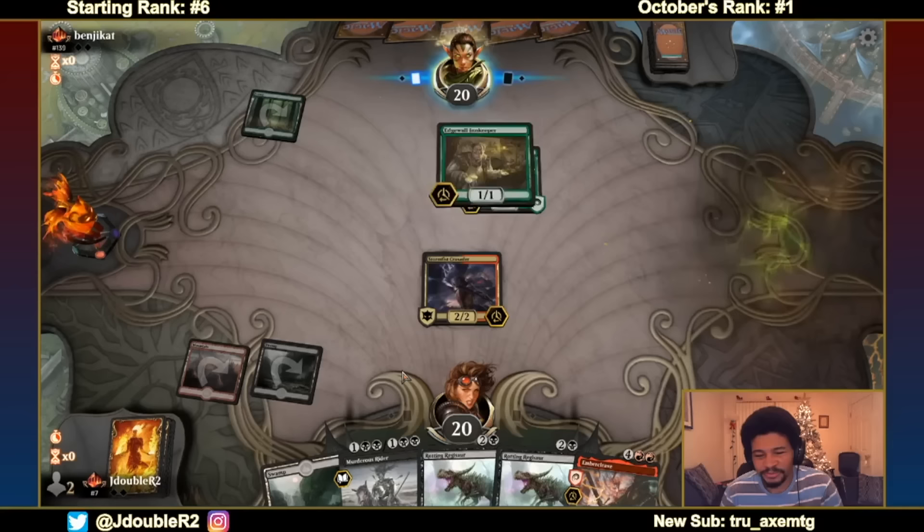Many Magic the Gathering players ask the question: how do I evaluate my Magic the Gathering cards? How do I determine if this is a card of the correct power level or is correct for the meta? What are the factors that I look at? How do we make these choices and evaluations? I think it's one of the most difficult things in Magic, but also one of the most important, and so I have brought in here with me today the man himself, John Roberts, or Jdubs if you follow him on Twitch, which I highly recommend that you do. John, thank you so much for being here.